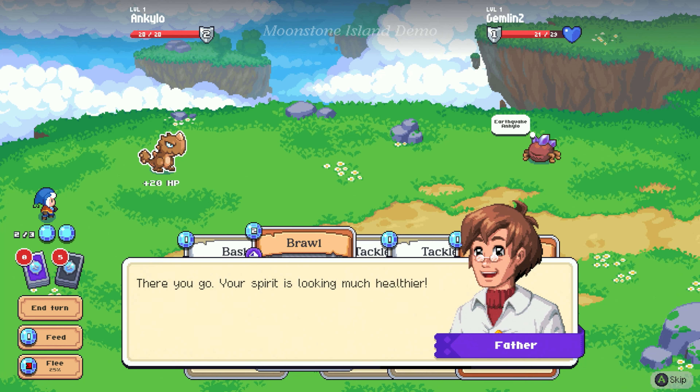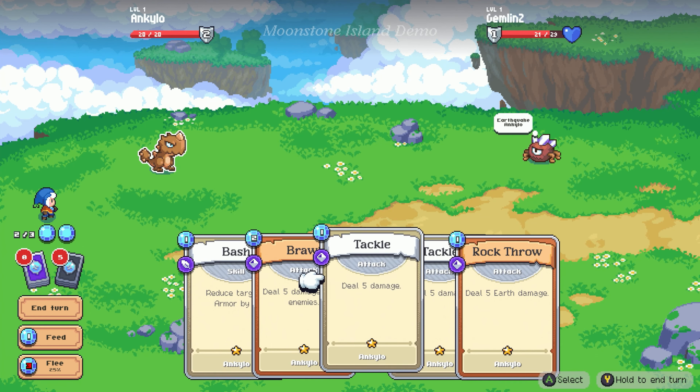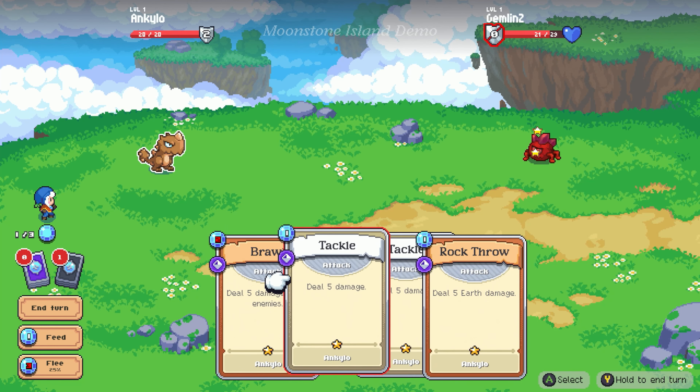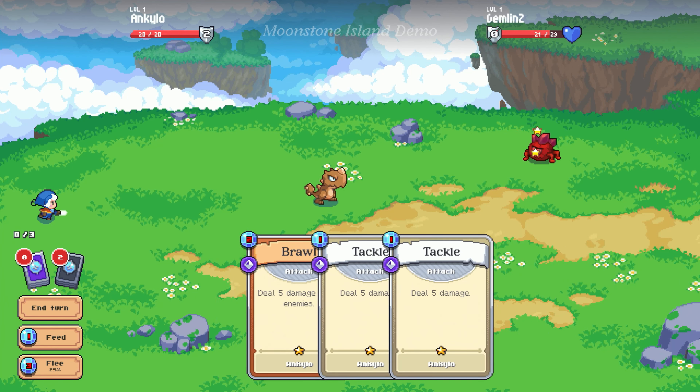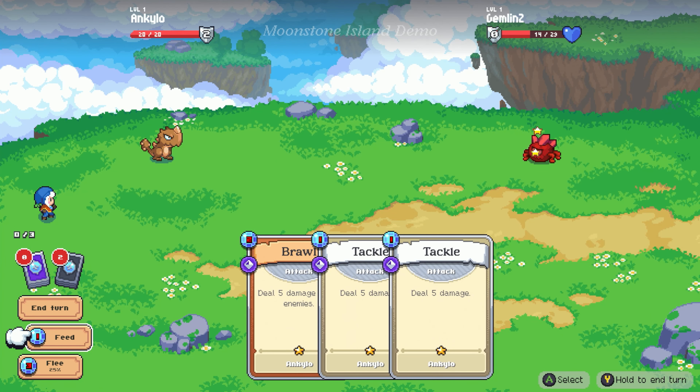Aplums are good for healing, so let's feed an aplum — yeah, that worked. Looks like it's about to use Earthquake on you. With the right moves, you might be able to stop that from happening. Use another Bash card to bring the GEMLIN's armor to zero. There we go, now we've got the upper hand. We are straight up killing these guys.